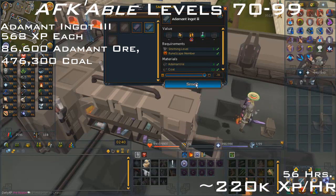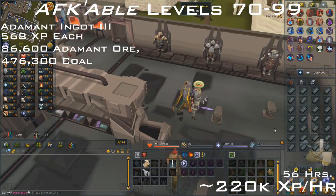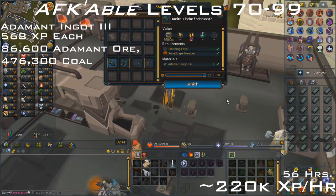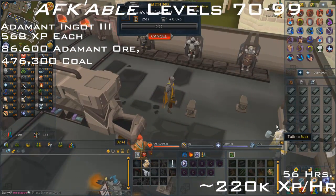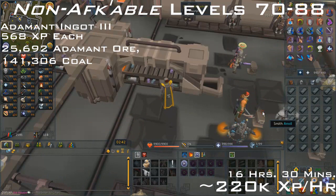For the AFK-able method, from 70 to 99 you want to make adamant ingots III. These give 560 XP per bar and is about 220k XP per hour. You'll need 86,600 adamant ore and 476,300 coal. This will be creating 6,423 ingots and should take you around 16 and a half hours to complete.